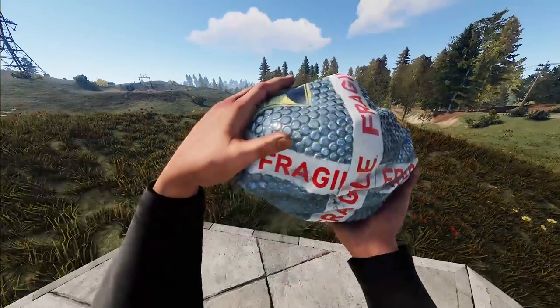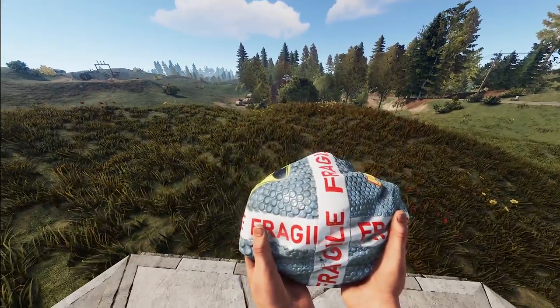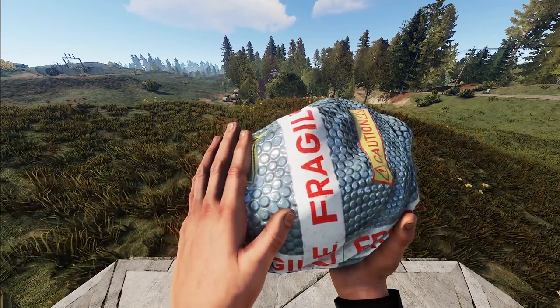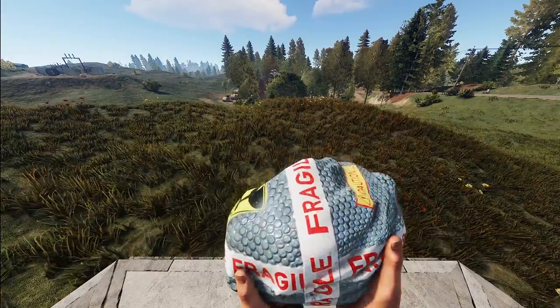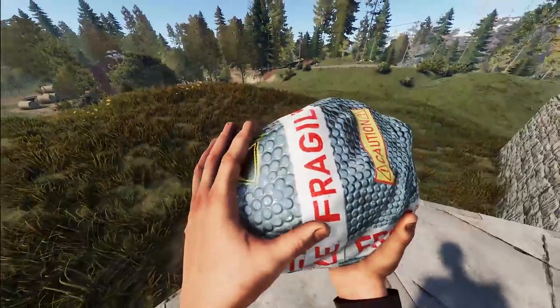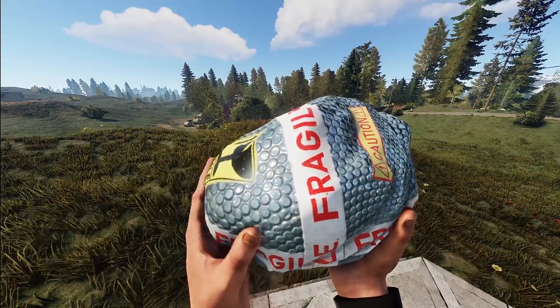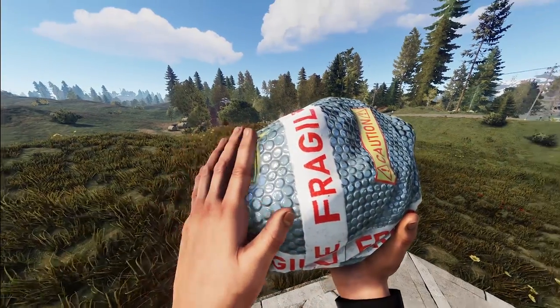Let's jump into the tools. Starting with a rock — this one is made to look like the entire thing has bubble wrap on it, and I think that's pretty well done. This is the Safe Delivery rock. Definitely loving the look of this. I wish you could actually pop it and hear it in-game — it would be a stress release for us.